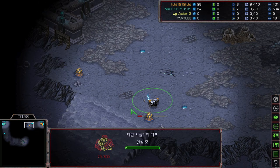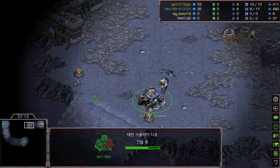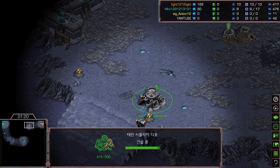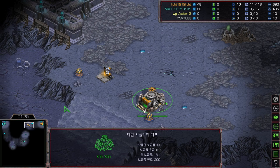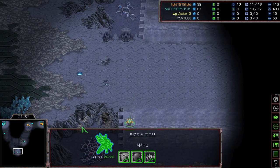Light is already putting down the depot at his natural. If you've seen Ultimate Stream TvP, a lot of Terran players like to go for two depot with a single barracks wall — and that is what Light is aiming for. I have a feeling Light will put the barracks on the left side and a depot on the right side so he can have a zealot-proof wall but marines can still get inside.